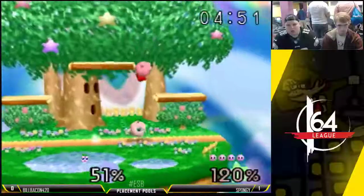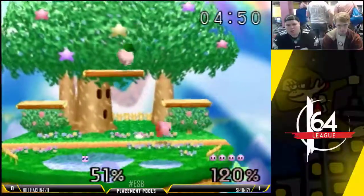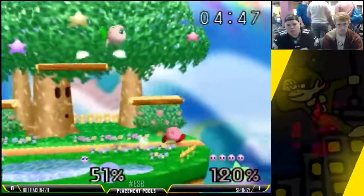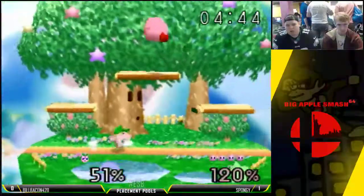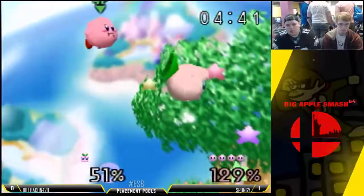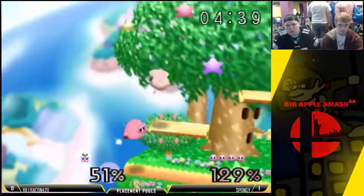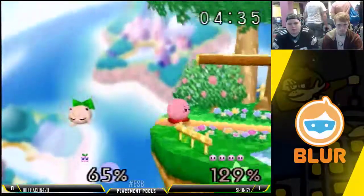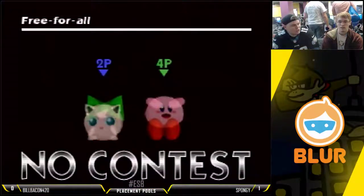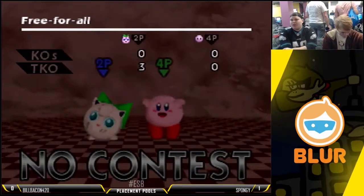A dab should seal it. I think that might work on Kirby for a second, but not positive. Phil's running long jumps — accidentally upped me. No contact! Alright, 2-0 for Spongy there.